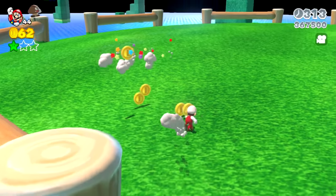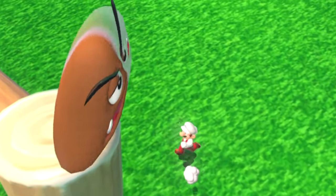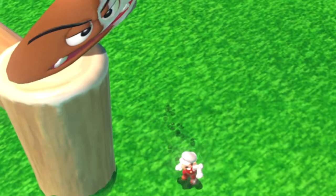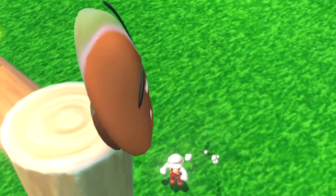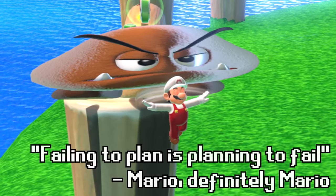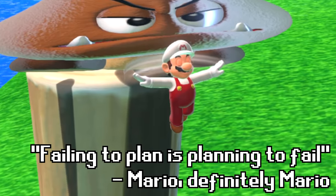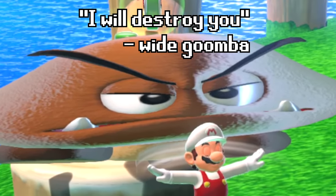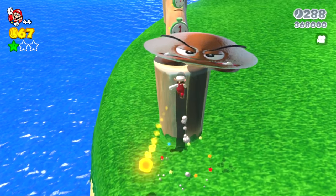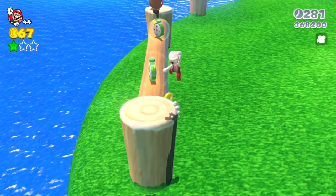Now it's time for Mario to explore the edges of the island. Up here on the posts of this wooden fence there is a WIDE GOOMBA. The wide Goomba won't come down to fight Mario, so Mario has to be careful because this Goomba has the advantage of the higher ground. Mario takes a moment to reflect and meditate on the situation, because having a clear mind is the best way to approach a problem. Mario does a ground pound jump, wall jumps off the post, shoots a fireball towards the Goomba, and that's high enough to take it out.